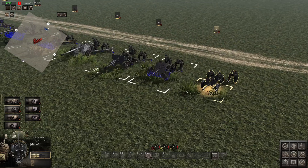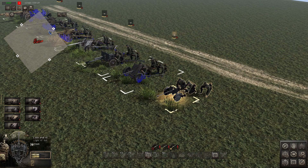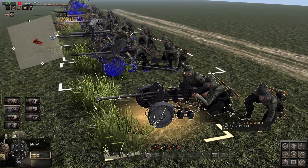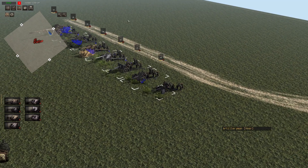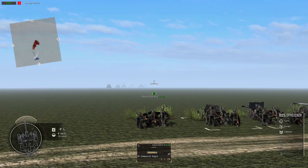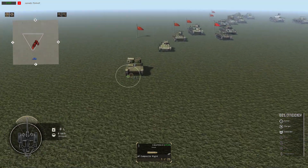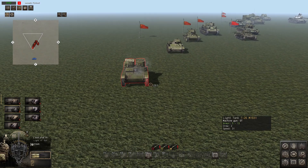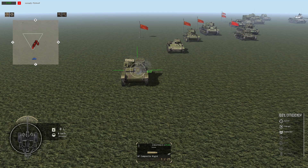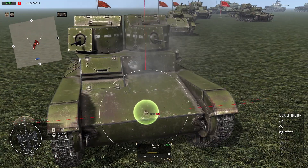The first gun is a squeeze bore 2.8cm light AT gun. It's honestly classified originally as an AT rifle, but it uses squeeze bore so it has really good penetration for what it is. I don't really ever tell anyone to use it, but I personally don't mind using this gun on defense. It's pretty cool. We have a little T26 1931 here — one of those tanks you might see in your first or second conquest.